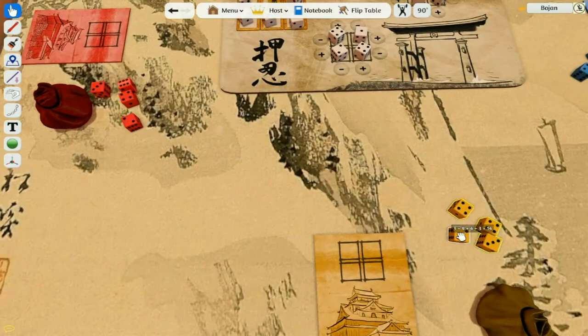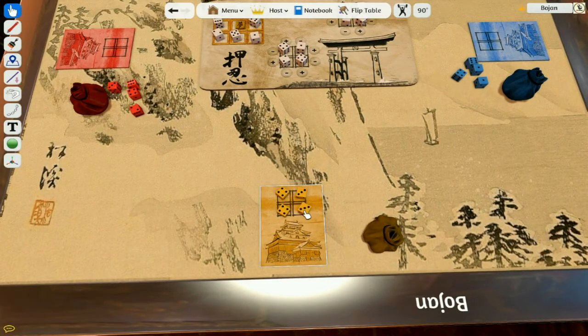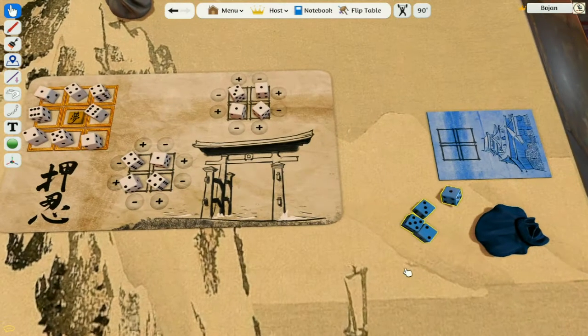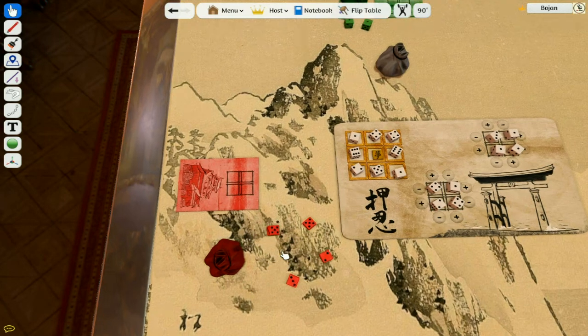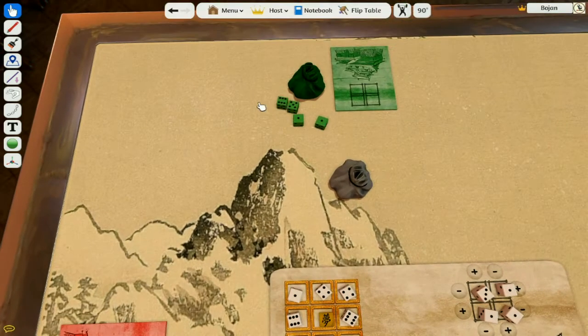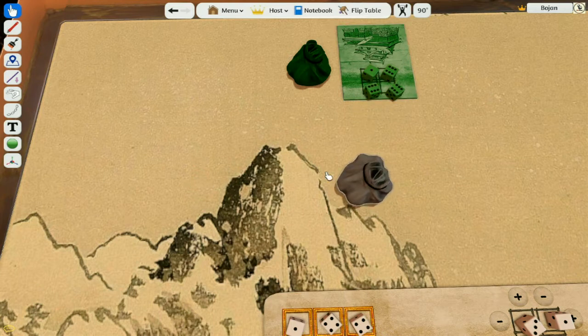Every player rolls all of his dice and places them in these slots, which represents his house with his people. He's trying to push them inside the courts and get the influences. Let's roll all of these. This one is actually a five. When the players place their dice inside their houses, the game can start.